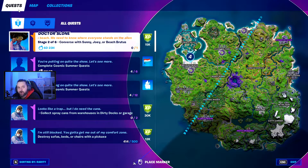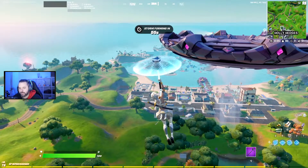G'day guys, my name is Oxide and welcome back to another YouTube video. Today we're going to show you how to complete stage two of six of the legendary week three challenge. All you need to do is converse with either Sunny, Joey, or Beach Brooders. The easiest way to complete this is to land at Believer Beach and just converse with Beach Brooders. We'll show you that in-game right now.